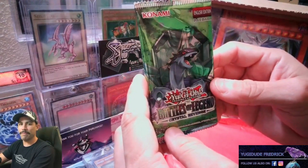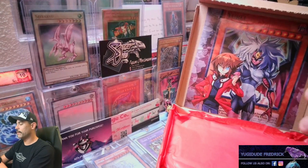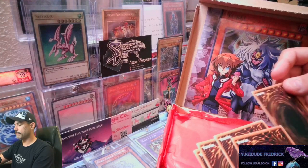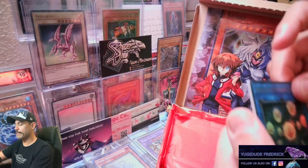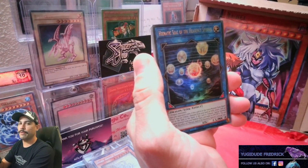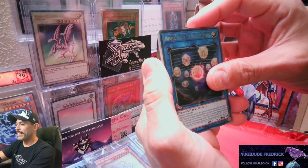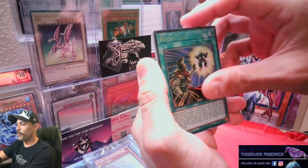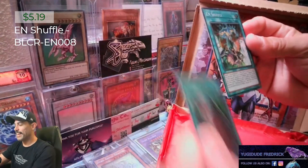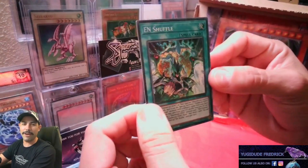And we're going to end it off with some Battles of Legend: Crystal Revenge. I don't do pack tricks very often, but we're going to try one. I know for U.S. packs they put the Secret Rare in the center — I can't remember if they put it in the middle or the back for Euro packs, but I feel like it's going to be in the back. Starting off with the Heroic Seal of the Heavenly Spheres, Heroic Call, Rainbow Bridge, and there we go — Yan Shuffle! And then the Dice Dungeon. Yan Shuffle — not a bad card at all, pretty decent. Yeah, we'll go ahead and take it.